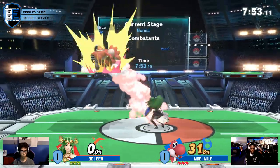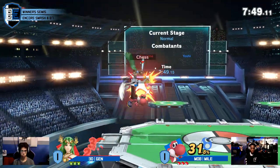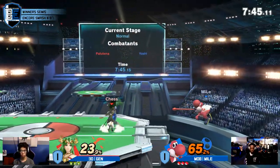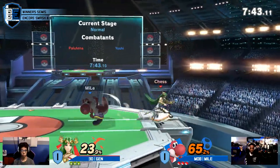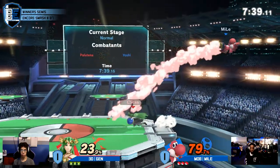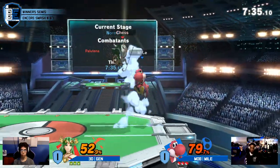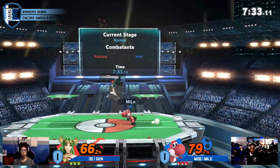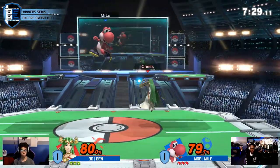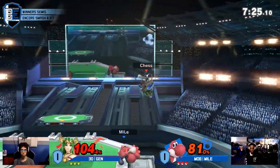Immediately Jens starts off with a much more patient style, throwing out those auto-cancel aerials. I think that's a good idea. The big recipe for Miles' success in game two was the early percents where he was just getting massive amounts of damage. We do see him try and do the same thing — he's continuing the combo. The percents are even right now so it's still pretty much whoever takes the first exchange in the neutral game.